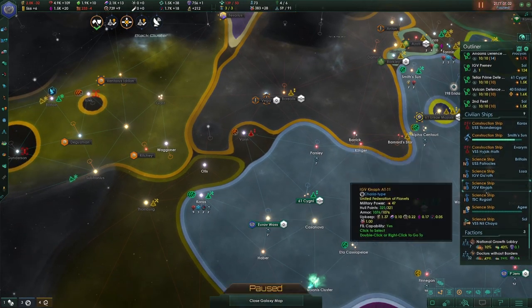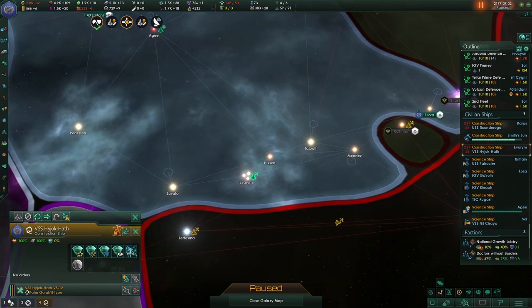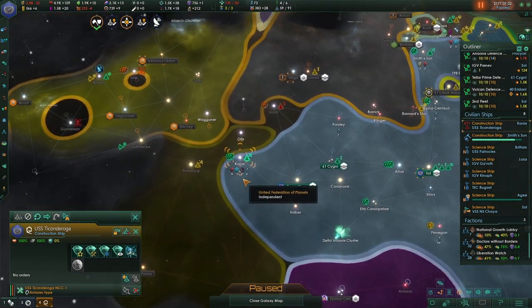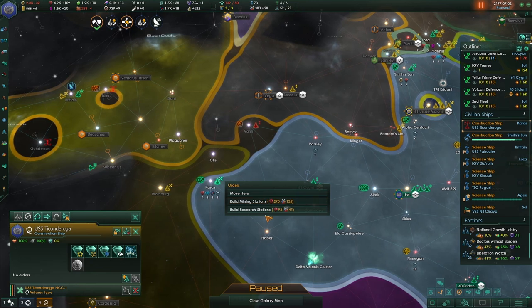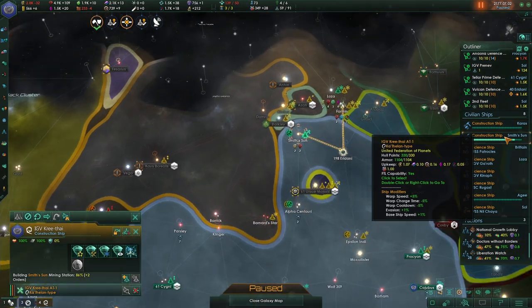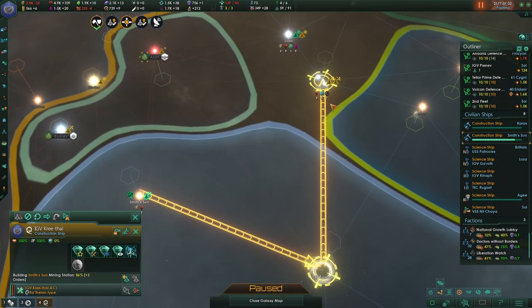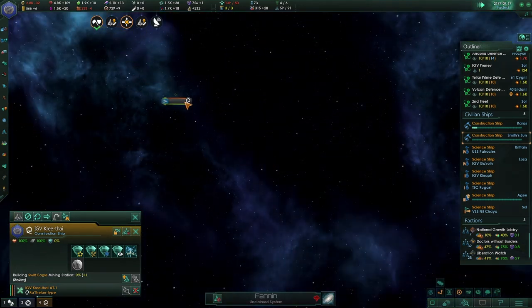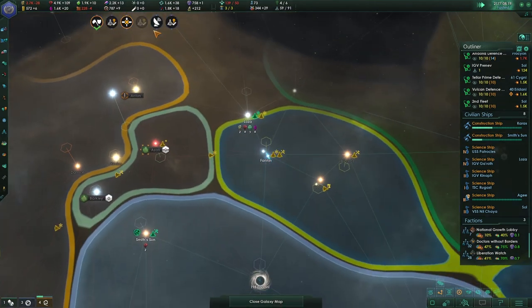There's an encounter in Britain — let's send an envoy there and see who it is. I think I'm also going to get rid of one construction ship; I don't think we need three of them and it's just taking up energy. What I will do is build mining stations, and there's a research station as well — let's do both of those. This construction ship will do mining stations and then try to take this star base, though the Antarians are going to get there first judging from their construction ships.